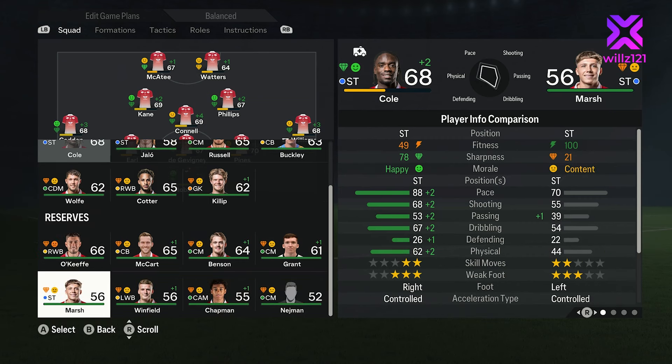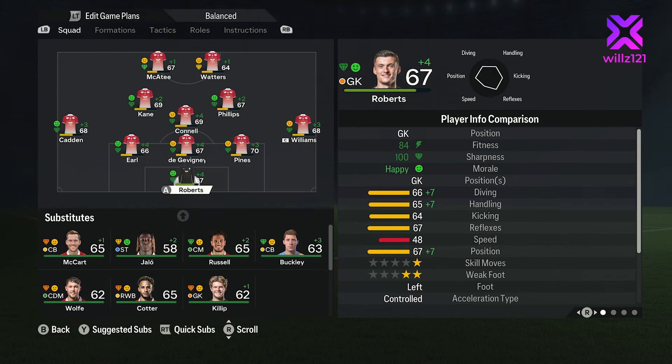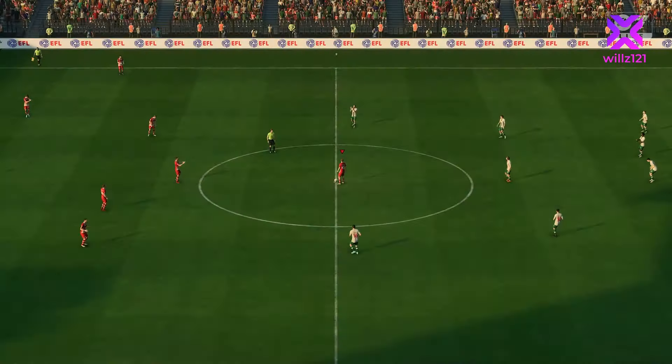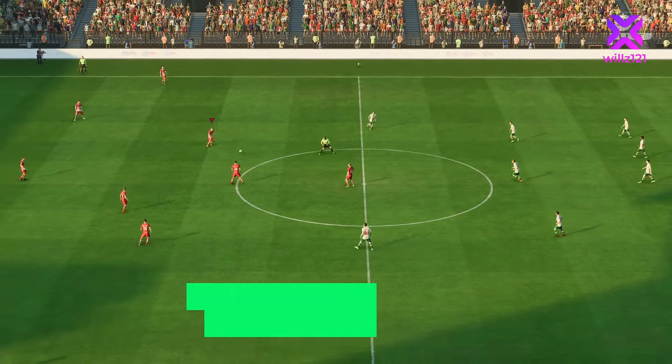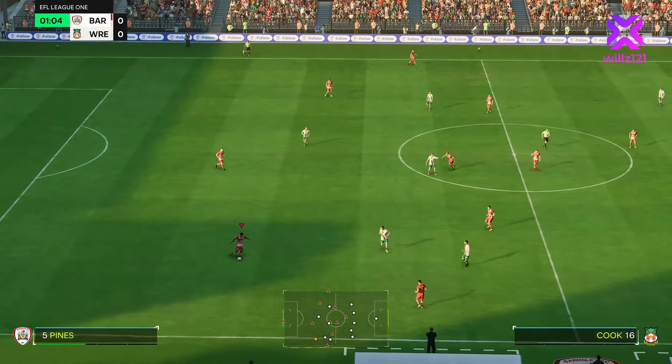Waters will come in and Jallo will probably get some more game time. Waters is our main threat - we'll bring him in and chuck McCart back on the bench. Rotherham have been moaning he's not playing much. We'll give Buckley some more game time. Next up is Wrexham - they're fourth, won three of their last five, and as a promoted side they're doing really well. Mullen is smashing the goals in, Toza is a decent centre-back.